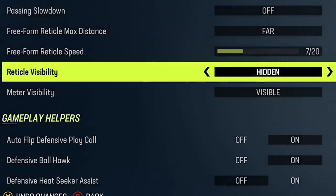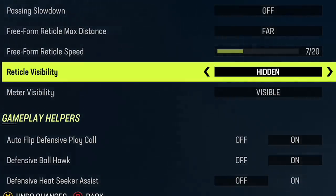The last thing is you have the ability to hide the reticle visibility and the meter visibility. If you're going to use these passing meter functions, I don't see the point of hiding them — they're there to visually help you out. That's really the only difference between that and regular classic mode, so I don't understand why you'd want to hide them.